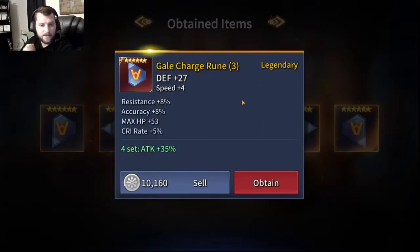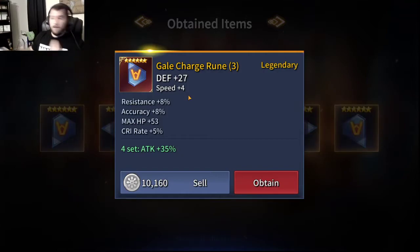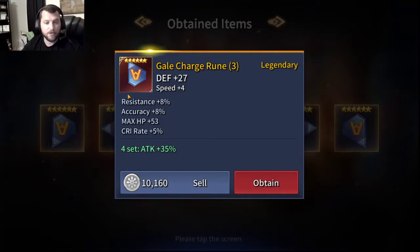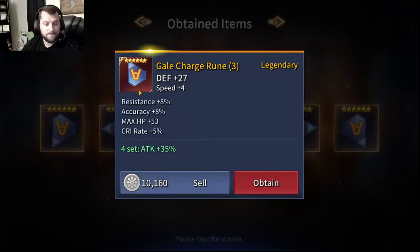Slot 3, flat defense, which is normal for slot 3. Slots 2, 4, and 6 is where we have to watch that main stat - everything else is just going to be what it's going to be. We've got resistance, accuracy, max HP flat, and crit rate. The crit rate percent is great, the accuracy percent is great, everything else is garbage. This is not a great rune. We'll probably roll it up anyway because it's a 6-star Legendary early game. Late game I'd probably sell it, but we could re-roll the substats down the road. It is a 6-star Legendary so eventually it'll be useful.